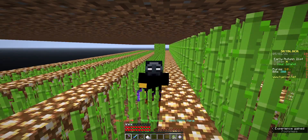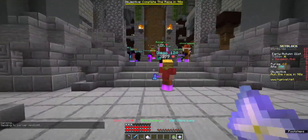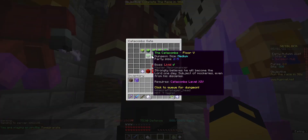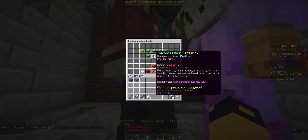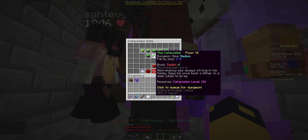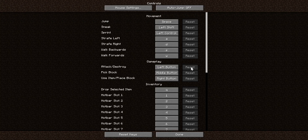Another big one is going over to the dungeon hub and doing frag runs. There's a boss — I believe his name is Satin — and he has golems in his boss fight. If you rush him, kill those golems, and die, you are basically doing a rose run. Do that, sell the roses on the auction house, and you can make like a mil per hour. It's really good for how much time it takes — it's one of the best money-making methods mid game, and even into late game.